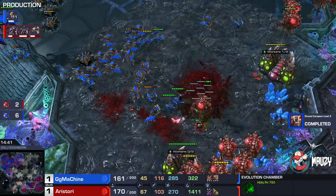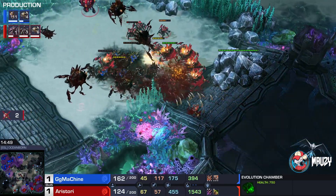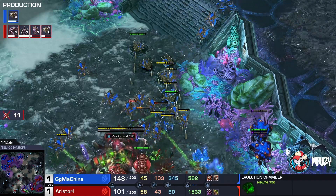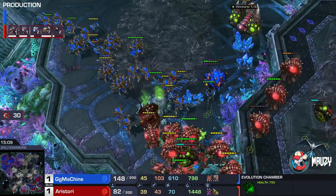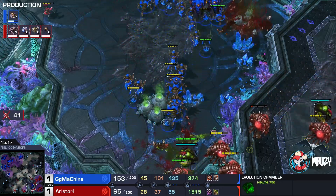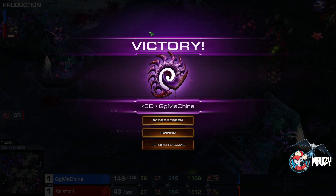GG Machine loses his third base; all reinforcements are being caught. There's no detection — can he split? With the shoe on the other foot, this looks like an all-in from GG Machine. The Roaches are being thrown at Aristori's base but it won't happen. All of a sudden the shoe is on the other foot again, and GG Machine is going to take this game. 3D Clan puts themselves at match point in the clan war.